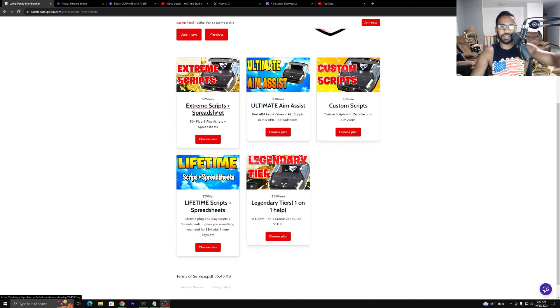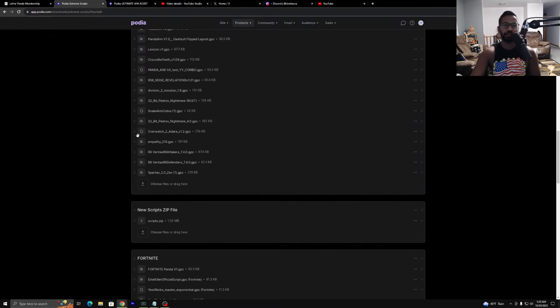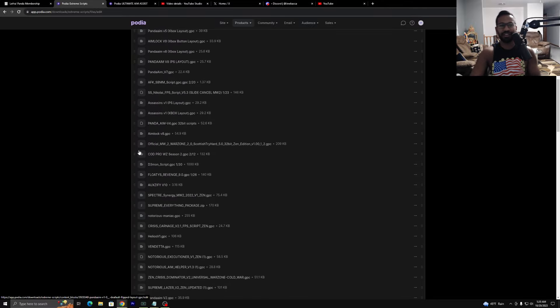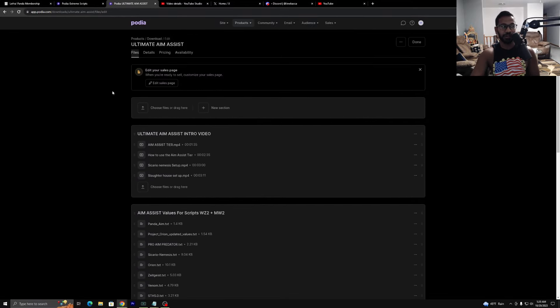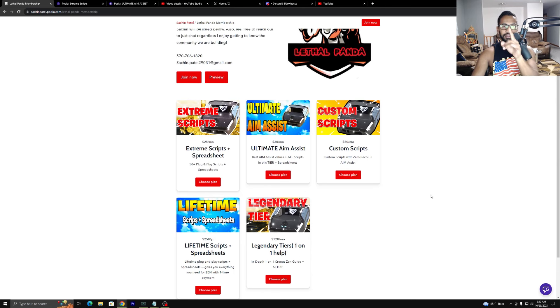We have five tiers open. We got the Extreme Scripts, which comes with all my scripts. They work for every single first-person shooter game — MW3, MW2, Warzone, Apex, Fortnite, R6, any game you can think of. As well as the aim assist values that go along with it. That tier is the ultimate aim assist tier. Then we got the custom scripts and the lifetime memberships so you get access to it forever, as well as the legendary tier for one-on-one help. If you're new to the Zen, I highly recommend you get this tier so you can get your Zen set up correctly and get it up and running as fast as possible for all the brand new seasons.